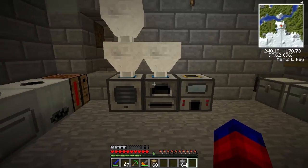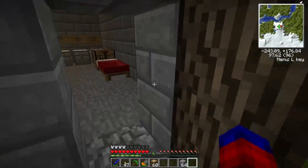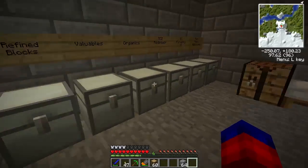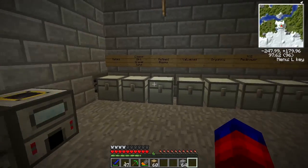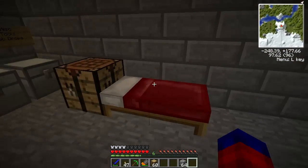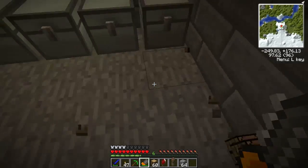I was up here messing around, doing a little bit of mining, a little bit of resource gathering. And I realized that I hate this room. It's just too small. I don't like having all my machines crammed over in the corner, and I don't like that the bed is just right there when you walk in. So the first thing we're going to do today is change this up.